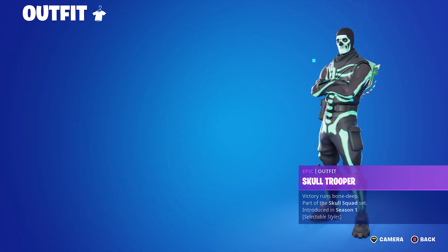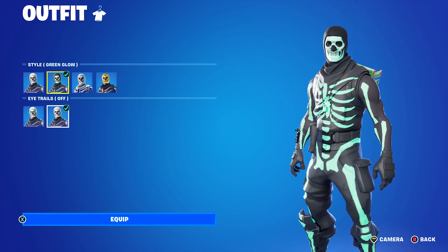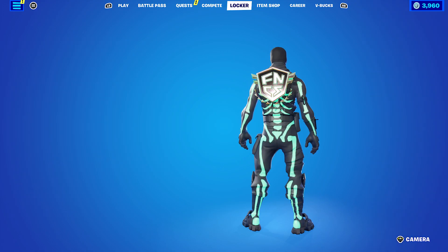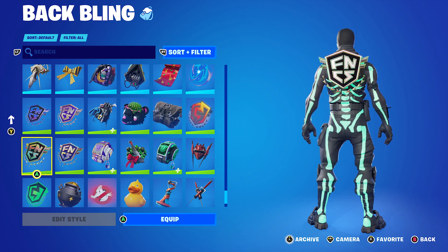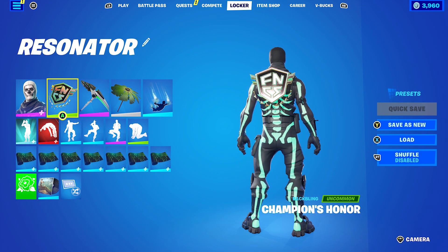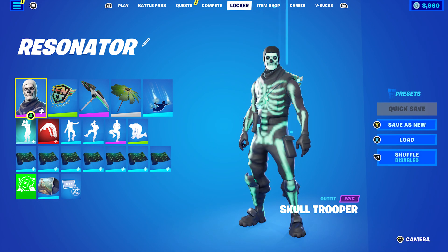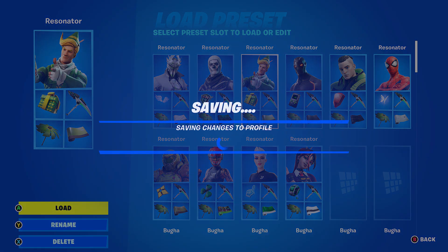Moving on to the second combo, I'm using Skull Trooper with the green glow style and the eye trail turned off. I'm not really the biggest fan of the eye trail - they eventually gave us the option to turn it off, which is pretty cool. I'm using it for the green and black. The back bling is Champion's Honor from the Chapter Three Season Three FNCS set. If you don't have that, you can use the FNCS Holo Flare for a holographic look. The wrap is Ones and Zeros, basically the Matrix wrap from Chapter Three Season One, used for the black and green.